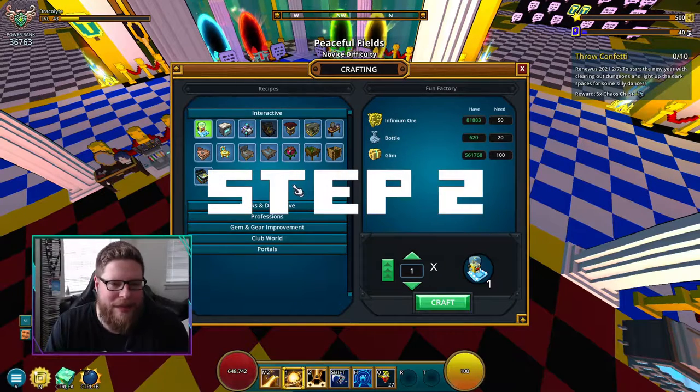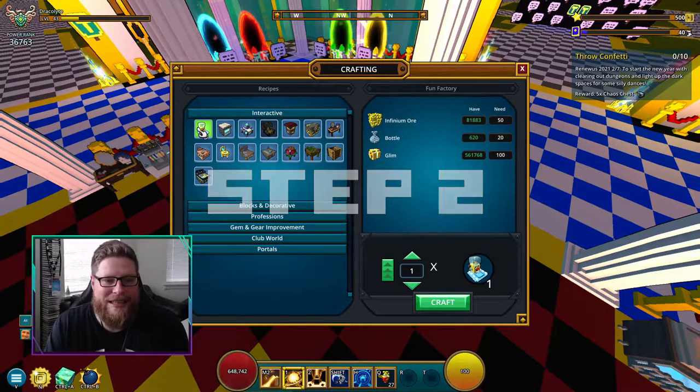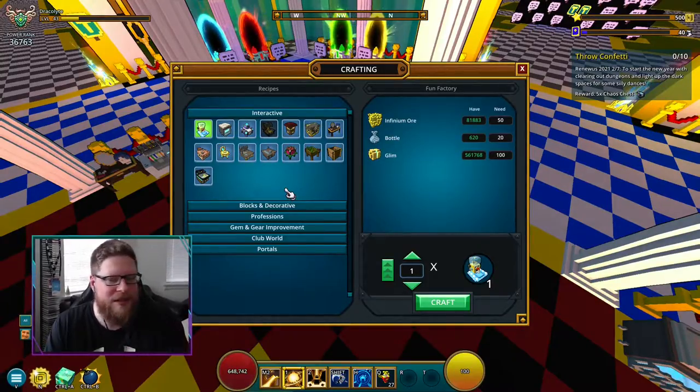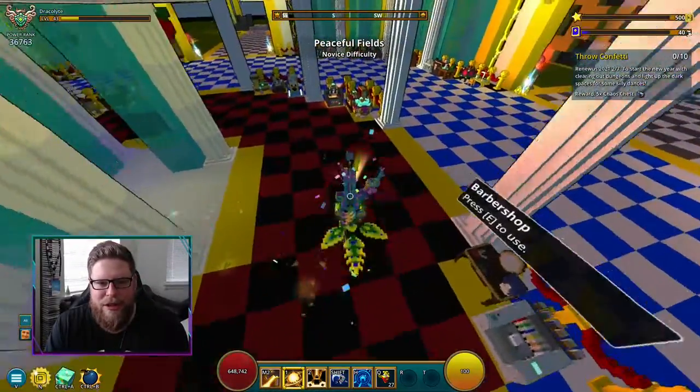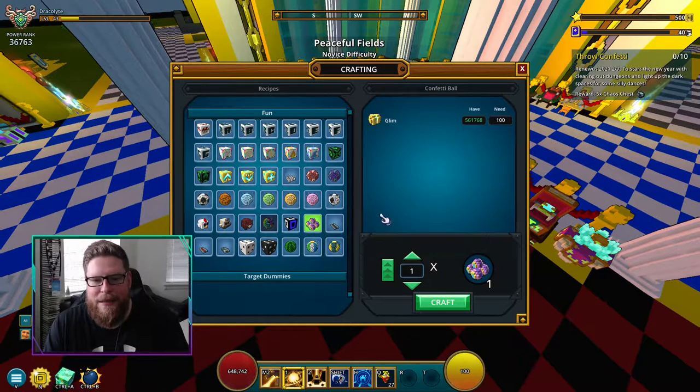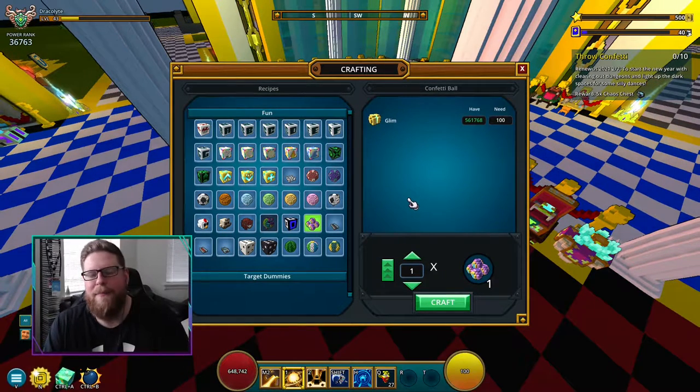Step number two is to throw 10 confetti balls. You can either get them off the marketplace or go to the builder's crafting bench and make yourself a Fun Factory. If you already have a Fun Factory, craft yourself 10 confetti balls — it costs 100 glim each. Just throw them on the ground and that completes step number two.